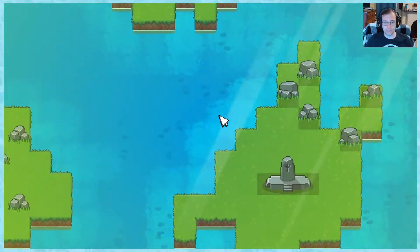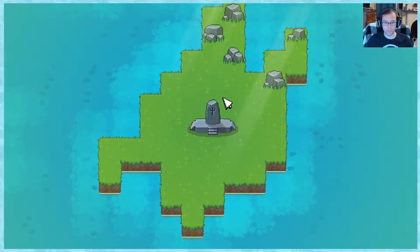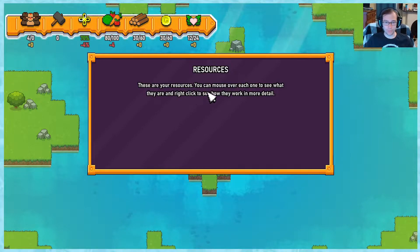Camera controls: WASD. Hold shift and move faster by clicking and dragging with the right mouse button. You can reset the camera on the chart by pressing M or clicking the mouse wheel. Zoom out by scrolling. You can see your resources and mouse over each one to see what they are, and right-click will show how they work in more detail.